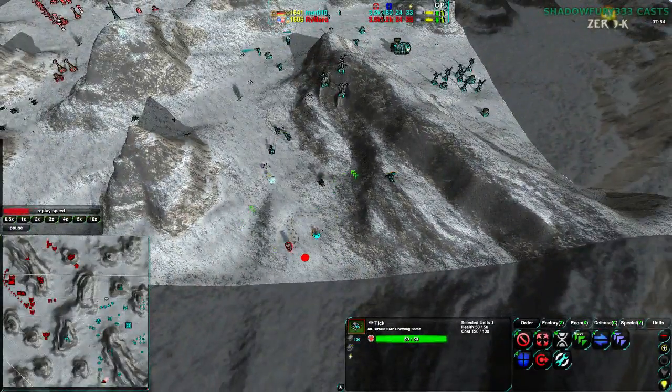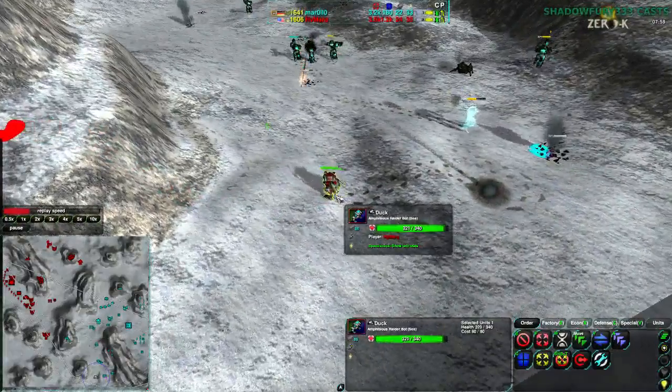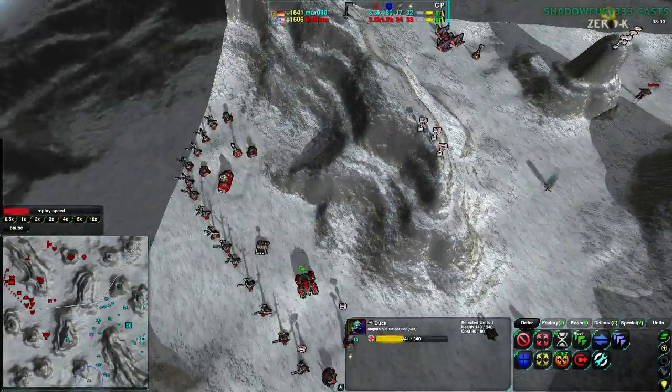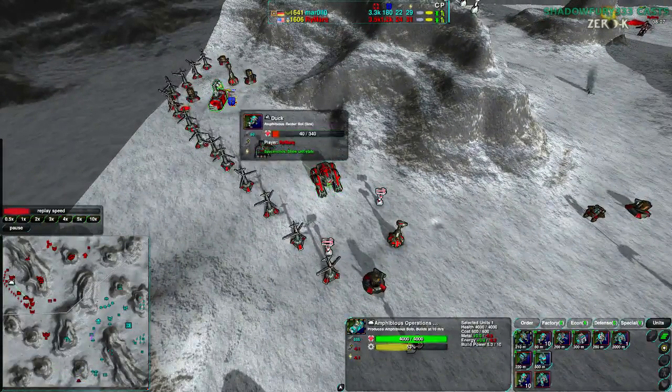The one behind took the brunt of the hit, but the one in front dodged. I'm sure this duck was laughing when it saw that happen. Ducks are cruel like that — actually, ducks are cruel like that. They're horrible creatures, horrible people. Well, they're probably pretty good ducks, but they're horrible people.